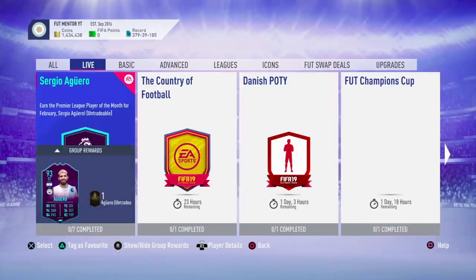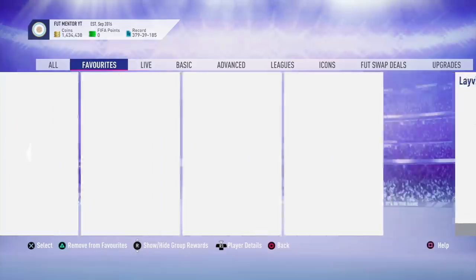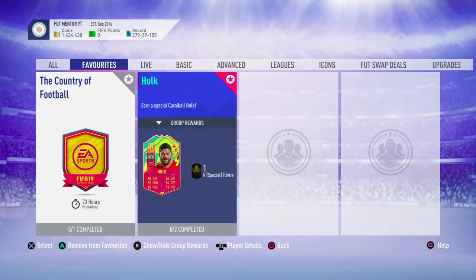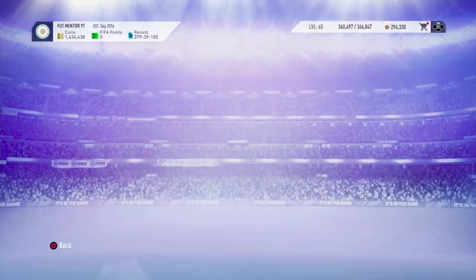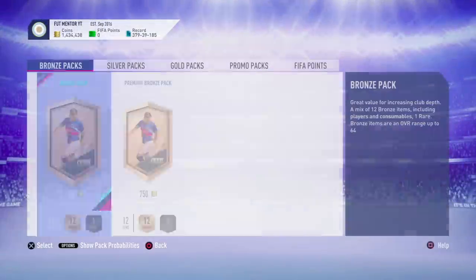Right now those silver player prices are going to be exploding, but remember these objectives are available for a whole week, so definitely wait. There are quite a lot of games required, so maybe start on Monday or Tuesday — I'd say Wednesday at the latest. Don't try doing it now because you'll just be losing coins on expensive players. Lots of people will try to do it, which could work in your favour with rage quits, but I still think it's better to wait a few days.